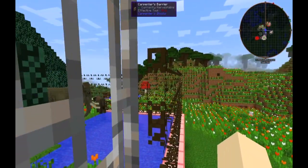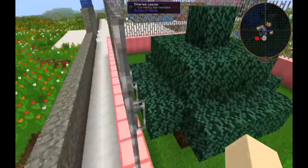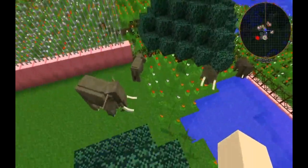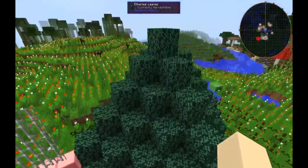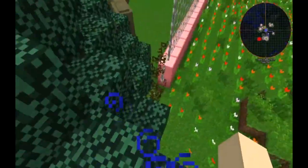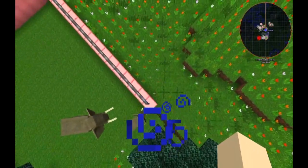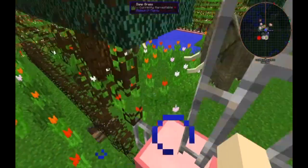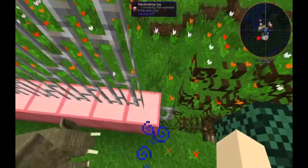Over here we've got carpeted blocks with caramel glass — it's a Candy Craft thing. Then we've got two trees for them to eat out of — num num num. I'm very proud of this tree, it's like a pyramid. Thank god they can't climb, then it would be like getting out and stuff.